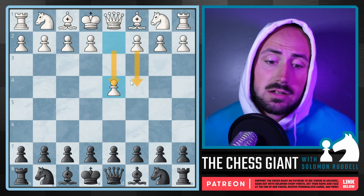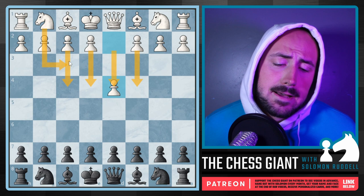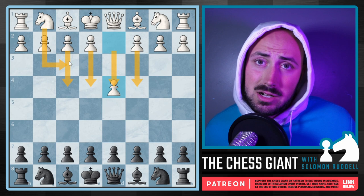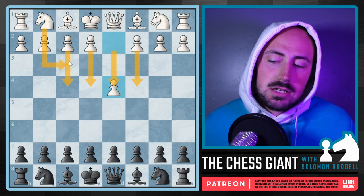Let's first take a look at what to do against D4. No matter what white plays — if they play D4, the English, E4, the Bird's opening, the Réti — whatever they go with, we can always play the Hippo Defense. The Hippo defense is a cheat code, and really 90% of the time we don't really care what the opponent is doing when we play the Hippo. We're going to try to get that setup every single time and form that brick wall. That being said, let's move on.